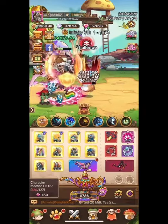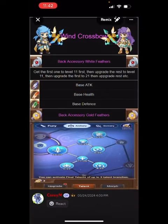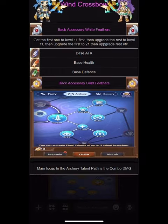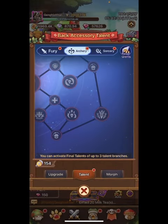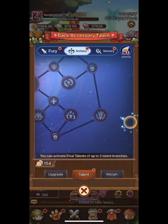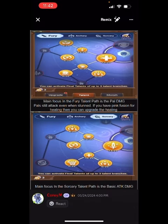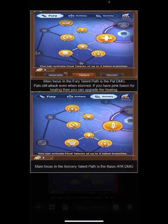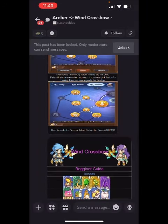Now in the wing talents — I'll show you where that is in game. Go over here into the wing back and click Talent in the middle. In the archery area, the main focus is combo damage — go down here and get over to the combo damage area. In the Fury talent path, main focus is pal damage; pals still attack even when stunned. If you have pink fusion for healing, you can upgrade healing. And in the Sorcery path, the main focus is basic attack damage.